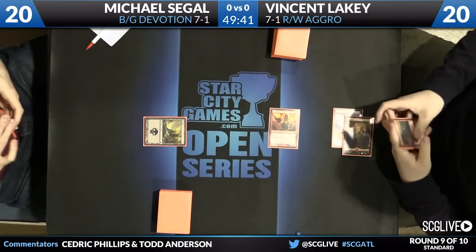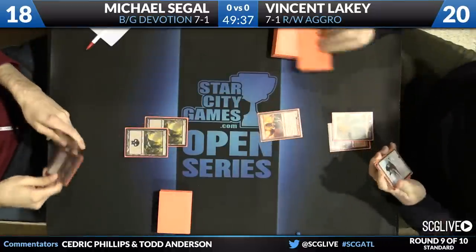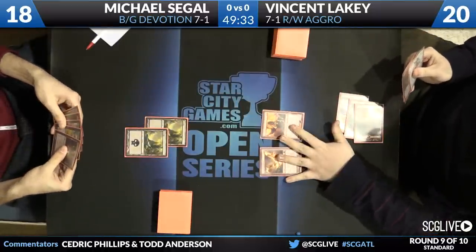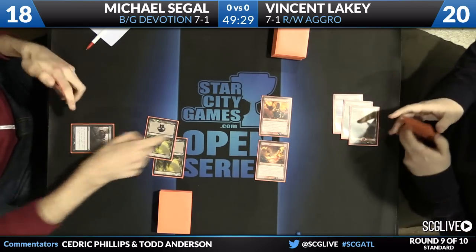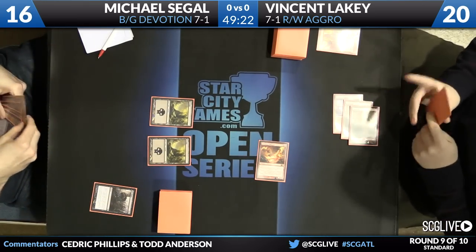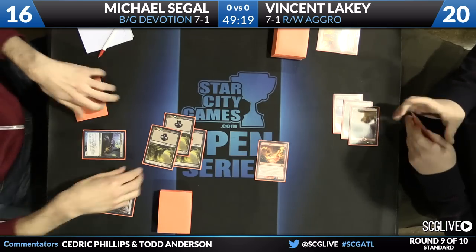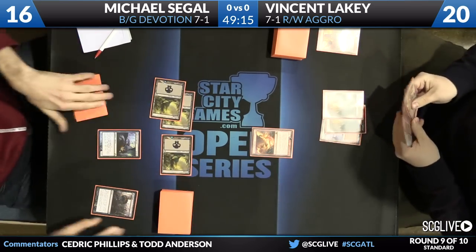We're underway in game one of round nine. Ash Zealot comes across for Lakey, who has Temple of Triumph and Mountain as his lands. Seagal plays a couple Swamps and passes, repping a removal spell. It seems likely he's got Bile Blight or some removal spell — and there it is, Bile Blight takes care of the Ash Zealot. Chandra's Phoenix comes across for two. How much do you care about Chandra's Phoenix when it's across from you playing Mono Black? I care about it a lot — you don't have ways to exile it.